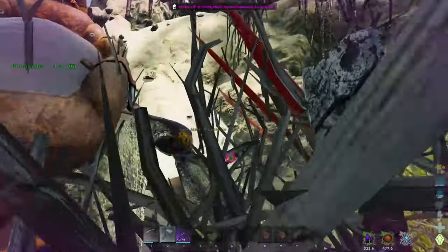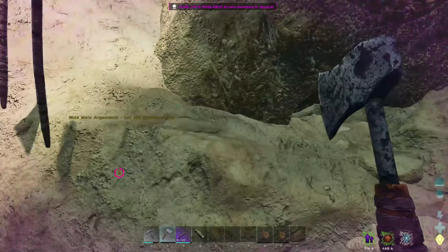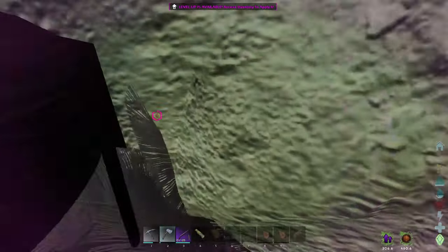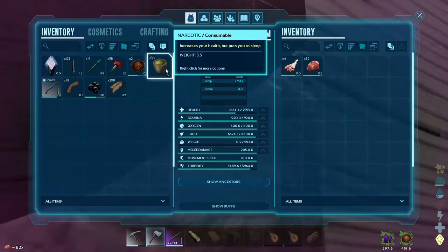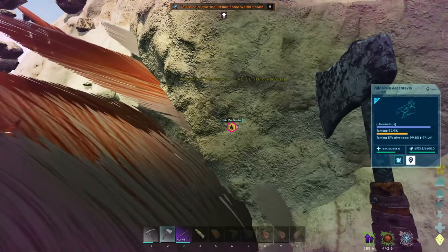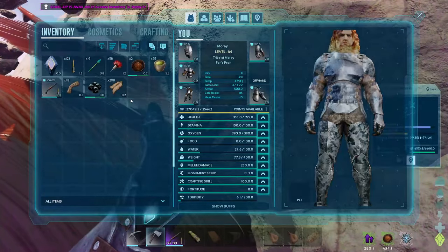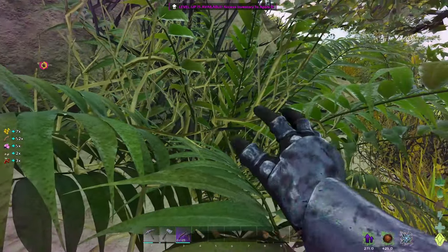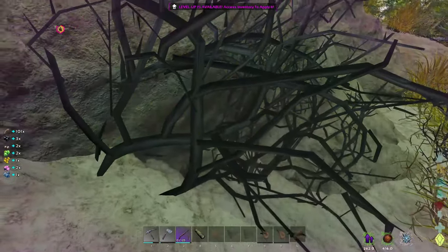Are you serious — my level 150 argentavis has clipped into the ground. I'm not doing this — it's buggy. I had to use a command there, luckily just a simple ghost command, because the game bugged out. This is a bug, so we're going to use commands to fix bugs.